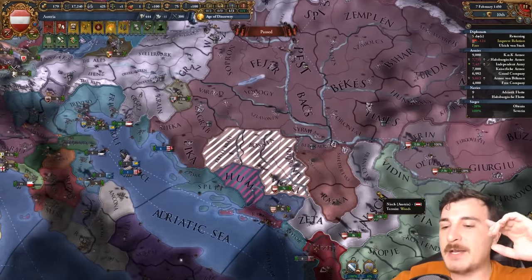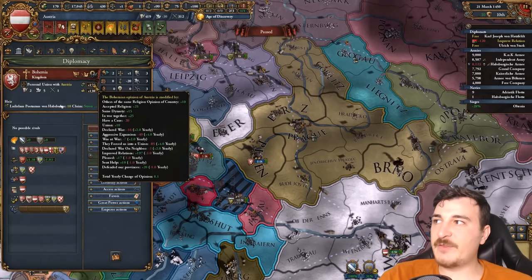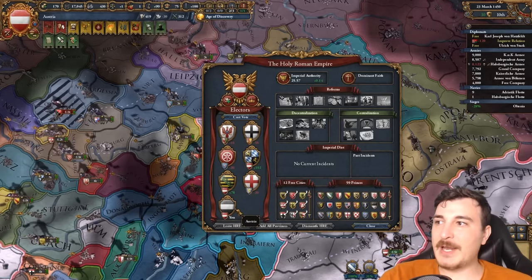So if you don't want to be a miner, you better subscribe to the channel. We have 159 relations — let's bring that down a little bit by making myself the new elector.